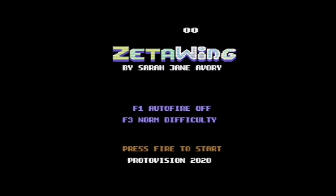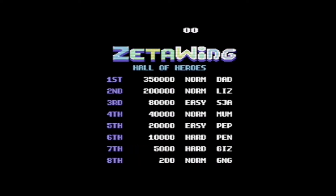There may even be some story videos going up as well, but today I'm going to be playing a game called Zeta Wing. It's made by Sarah Jane Avery. It costs $3.99. There'll be a link in the description to purchase it. You can play it in an emulator for Commodore 64, or if you have an SD device, you can play it on a real Commodore 64.